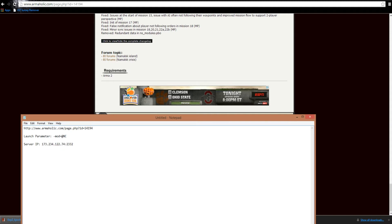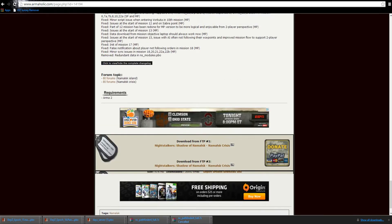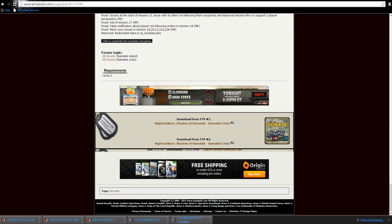First thing you want to do, go to this download link, scroll to the bottom of the page, and download one of these FTP links. FTP1 might be faster, FTP2 might be faster. It's a rather large file, so you're going to want to figure out which one's faster for you. I just click on both of them and then cancel the one that's slower.